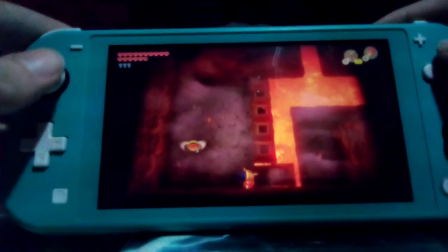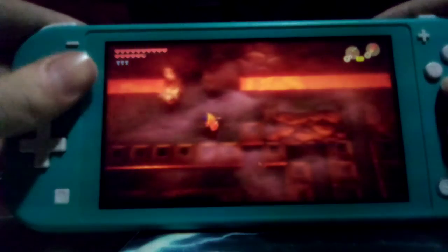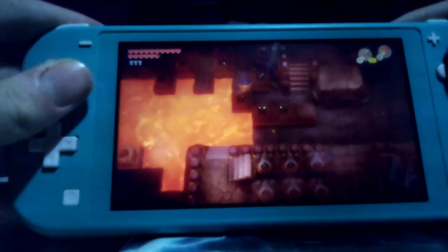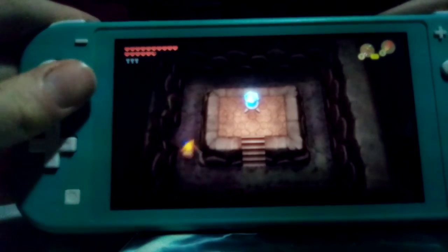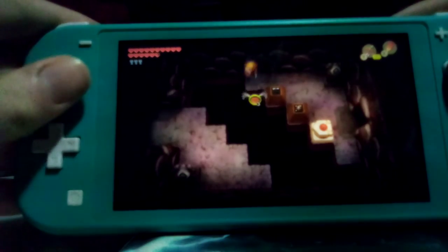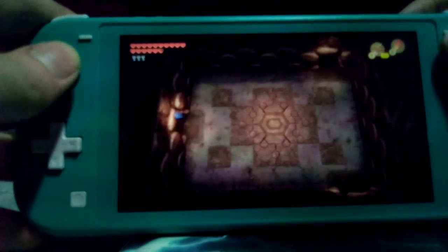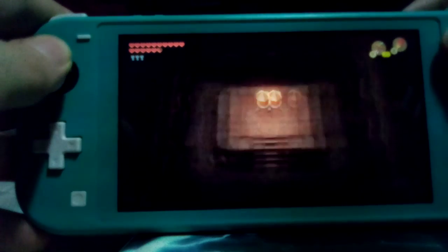Hey look — recharge room. Remember this from before? You should. Now, I'm going to do something important. By leaving the dungeon earlier, this made this switch blue again. Make it orange. I cannot stress how important it is that that is orange. The Stonebeak hint I showed off earlier said to kill them from above — it was referring to the Dodongo snakes. That's their name, by the way: Dodongo snake.